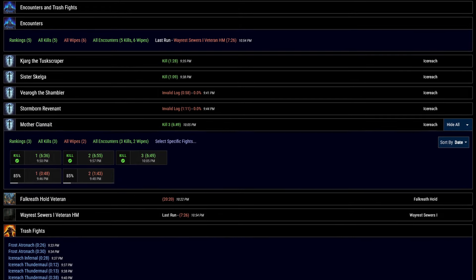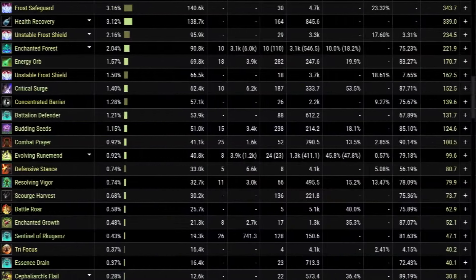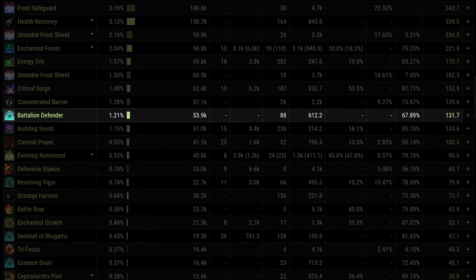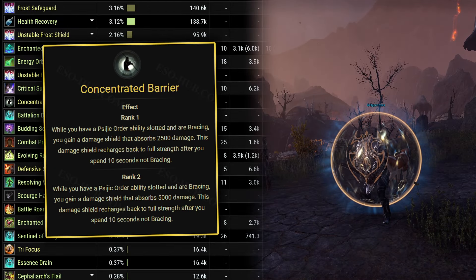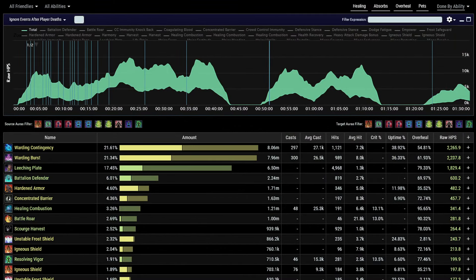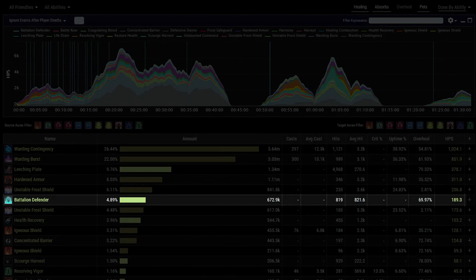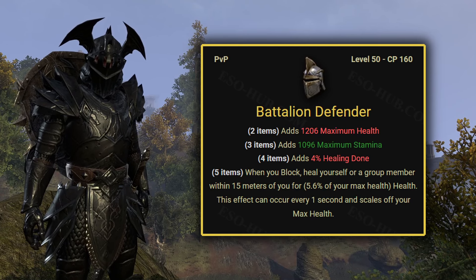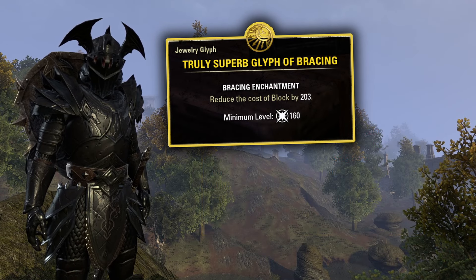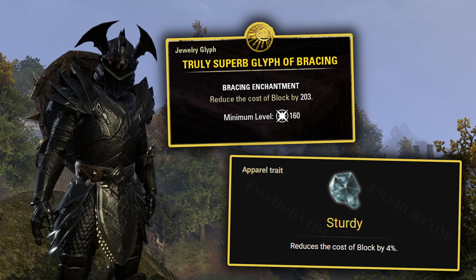Okay, let me pull up the logs again, which will be in the description so you can check that stuff yourself if you want. In this Sianite fight, Battalion Defender did 131 healing per second. It's below Concentrated Barrier — the silly Psijic passive that gives a damage shield when you block. And if you look at all fights, it's sitting at 630 raw healing, with only 189 actual healing done. And don't even get me started on what blocking every second is going to do to your stamina sustain. You better pull up with 3 block cost reduction enchants and full sturdy gear if you won't even consider using Battalion Defender.